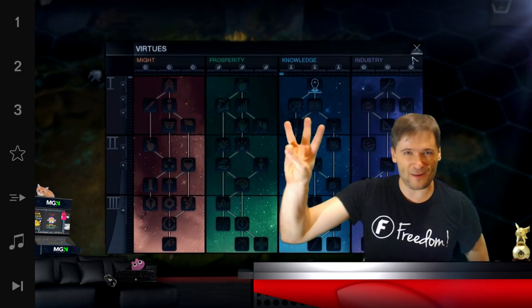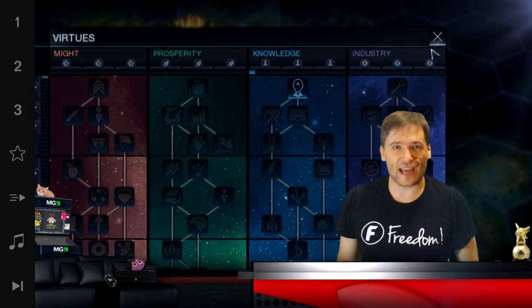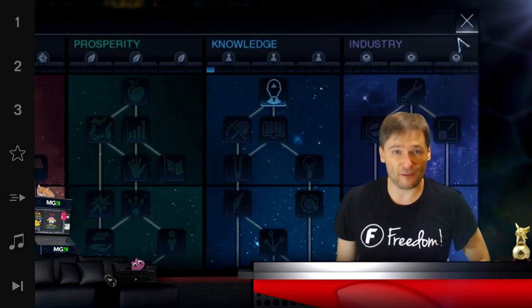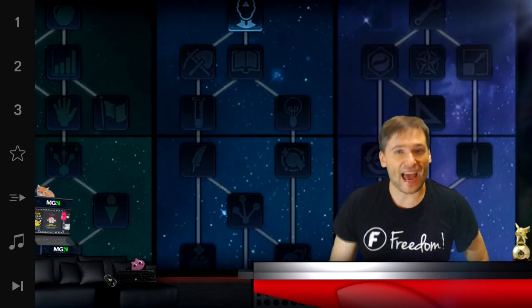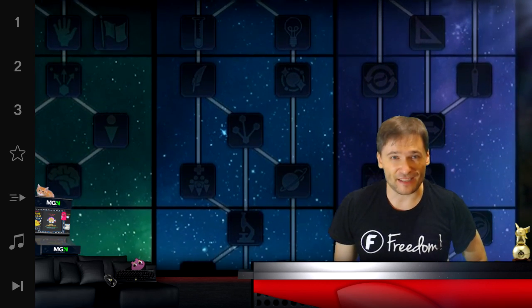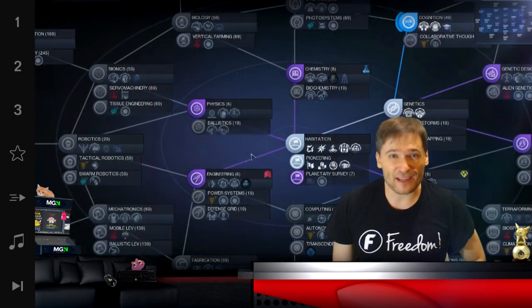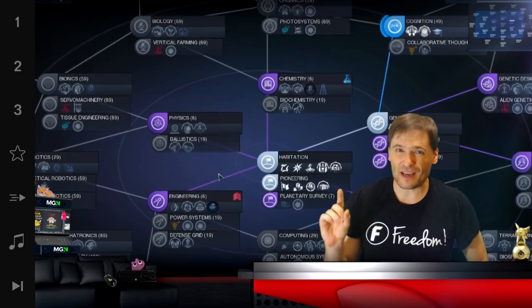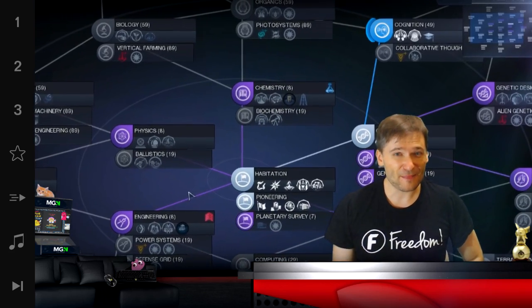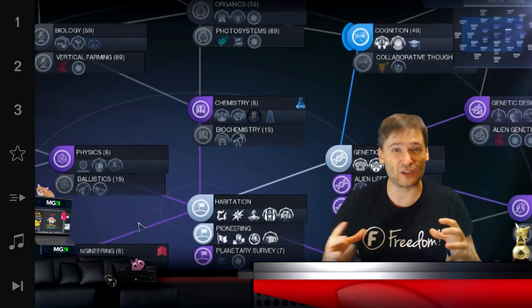Tip number three has to do with the technology tree. When you first start the game, choose the science path of the four virtues. Go down science first and head towards the academies. In the technology web you can see academy is one of the perks, and you want to go straight there — except maybe go for the electronic fences first.